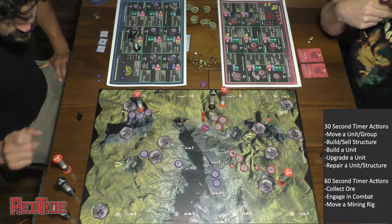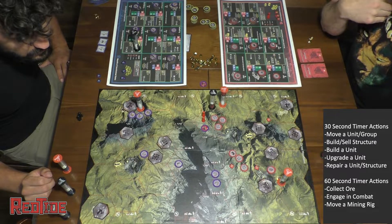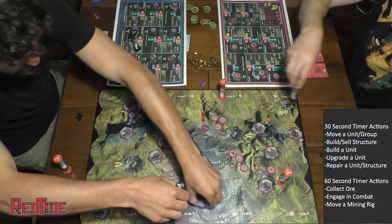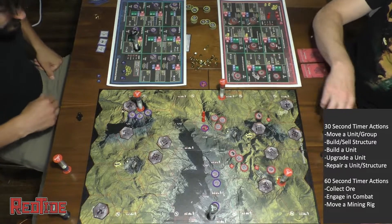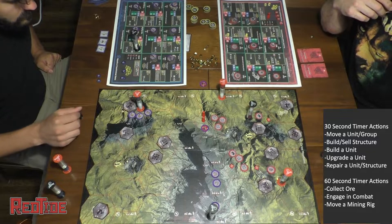There are two armor values: the amount of attack required to damage a unit, and the amount required to destroy it. They're pretty close, but it gives you the ability to either come in light and just damage it — so they can't attack as much and have to repair — or completely destroy it with more attack.